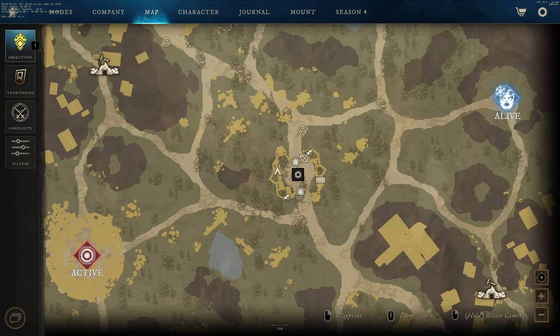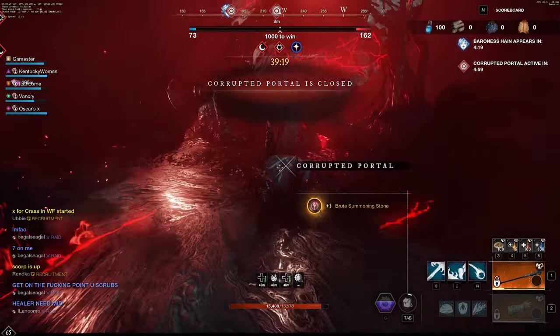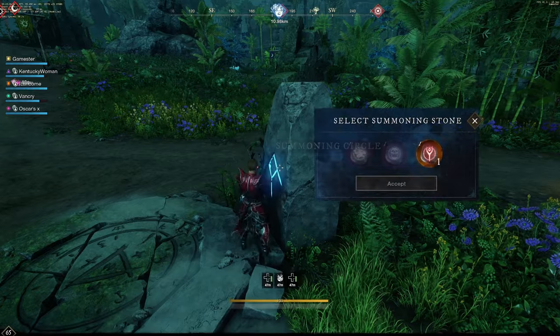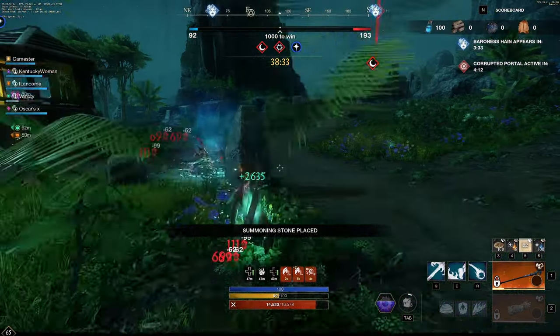The two PVE fights are Baroness — if you kill Baroness, the enemy match points are frozen for two and a half minutes. The other PVE POI is the Corrupted Portal. If you do the Corrupted Portal, you get a Summoning Stone, which can come in handy and can be used for offense or defense. Once you get a Summoning Stone, you can take it to one of the Summoning Shrines outside of the fort.